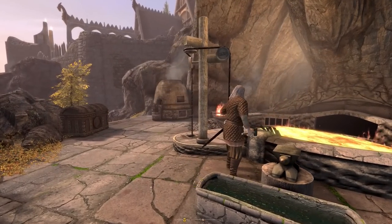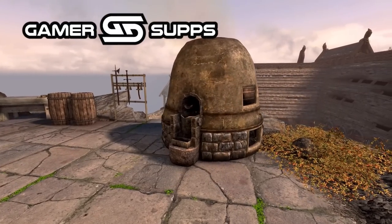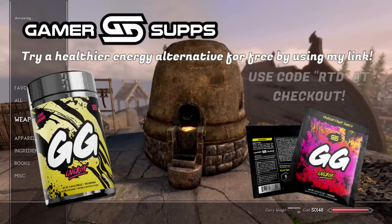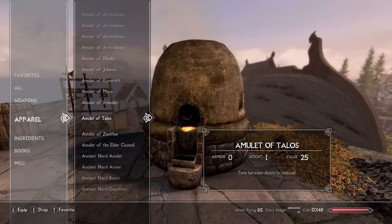But like always, before we jump into them, I want to remind you guys that I'm partnered with Gamersupps, which in my opinion is the best energy drink on the market. If that sounds like something you're interested in, check out the link in the description where you can go to their store page and use the code RTD for a 10% discount on all your purchases. Also, don't forget to subscribe so you don't miss any brand new mods each and every single week. Now that all that's out of the way, we can jump into this week's mods.